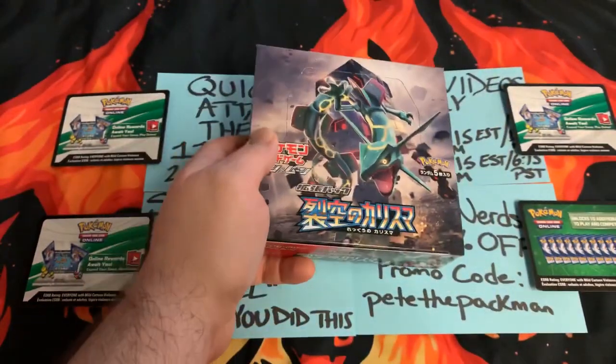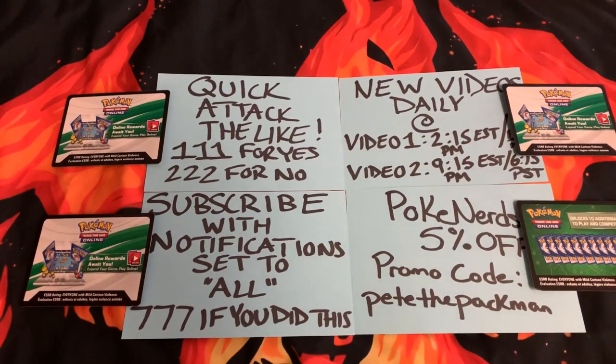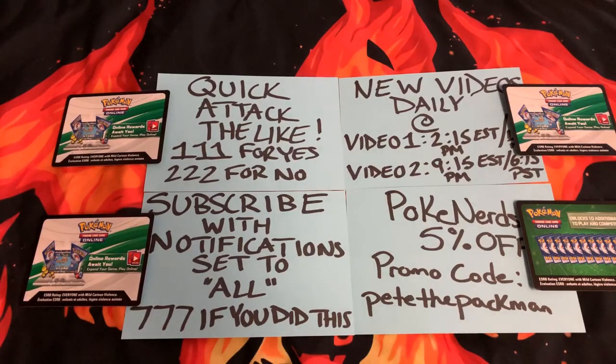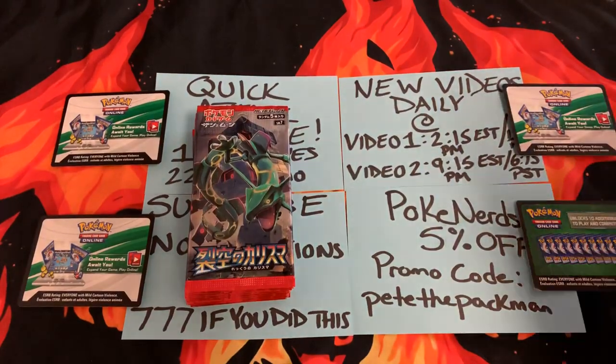So what we're gonna do is we're gonna do this Max MoFo style — take the packs out. Is it Forbidden Light? No, it's not Forbidden Light. It'll be in the title. I think I just ruined this box here because I don't know what I'm doing. So we're gonna take all this stuff out. Celestial Storm — that's it. I bought these randomly on Amazon, and that's why I couldn't remember it.